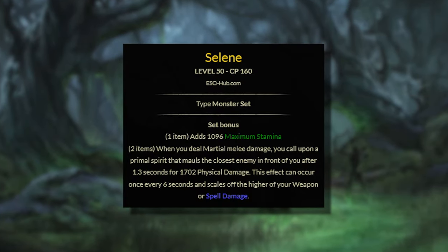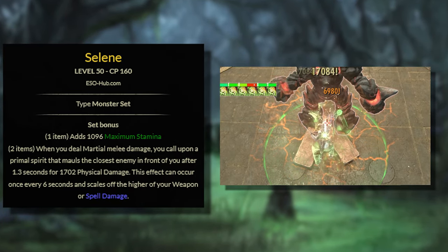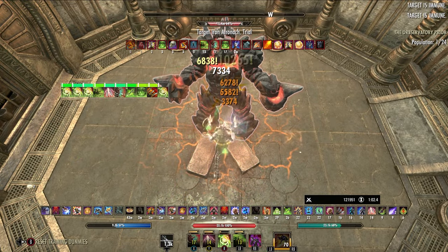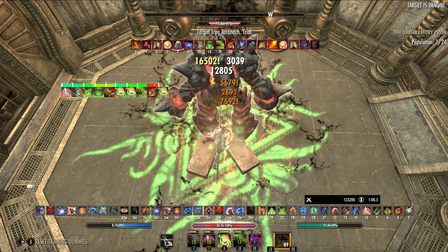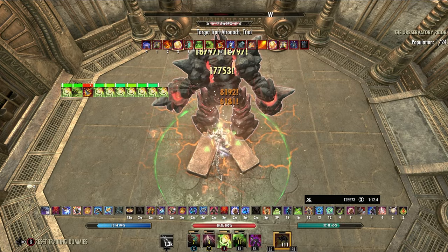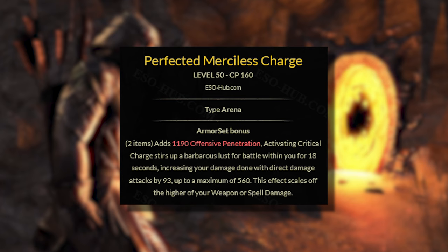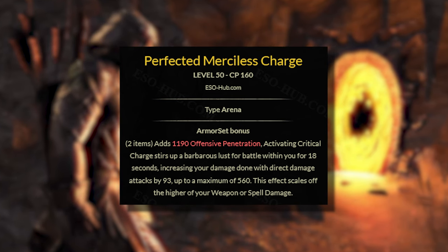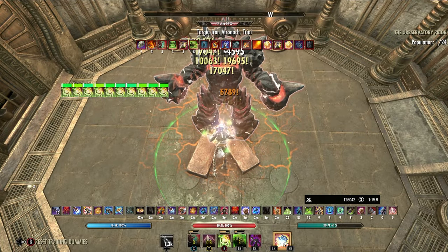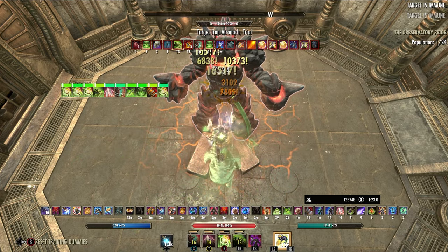Selene from the dungeon Selene's Web is the strongest monster we can use on the dummy. This set procs on martial melee damage, meaning every light attack we throw has a chance to proc it. We will get up to an astounding 8k DPS from this set, making Selene comparable to full 5-piece sets like Reliquan in terms of DPS output, in addition to getting a line of weapon and spell damage. Finally, the Perfected Maelstrom's Greatsword adds 560 damage to all direct damage attacks — especially significant with setups that have over 60% of DPS dealt through direct damage.